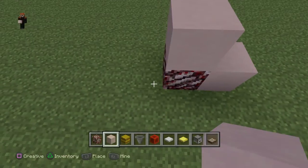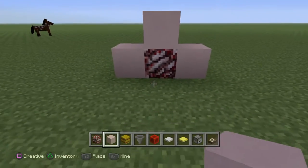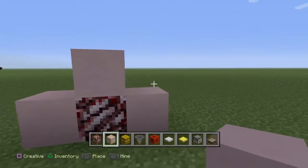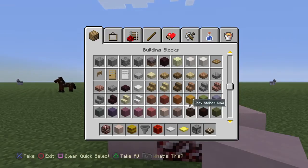Next we have Stained Clay. There are all types of Stained Clay — if we go in here you can see all these stained clays: Red Stained Clay, Orange Stained Clay, et cetera.